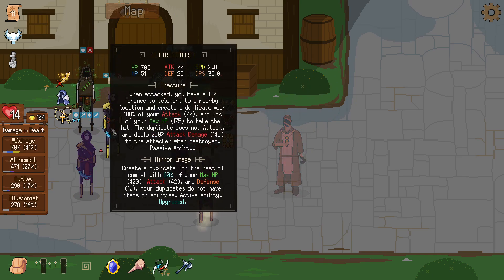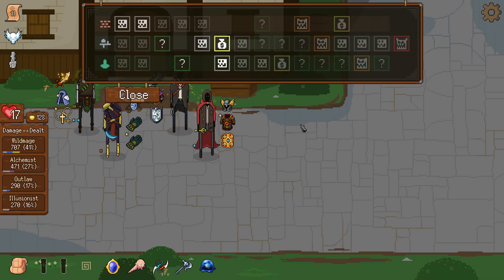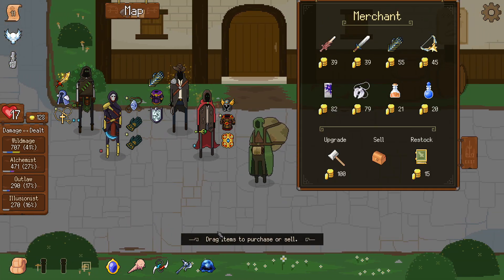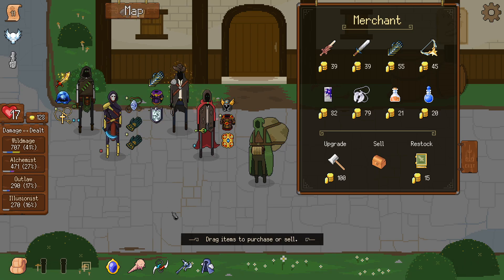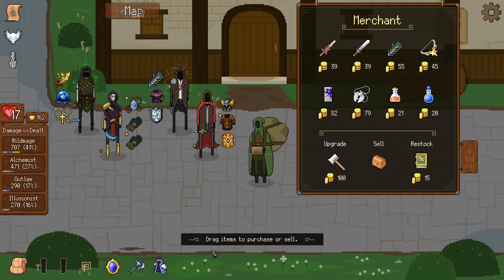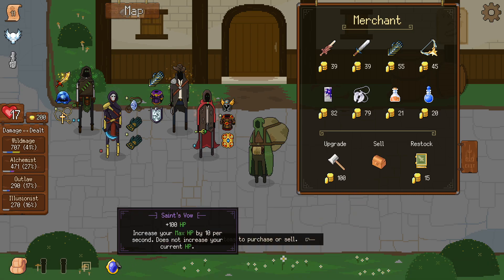Yeah, now we are going places — the illusionist almost died! Noble Ward on the outlaw is better than whatever this Brain Surge is. Let's go to the merchant. Can I get a Symbiote? Let's sell the really bad items. I still want him to be a caster — let's make him a healer at least. Let's sell everything so we get two upgrades.